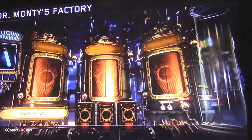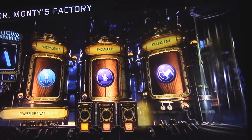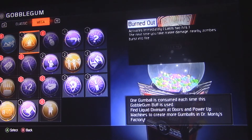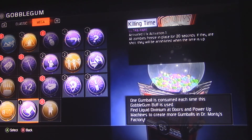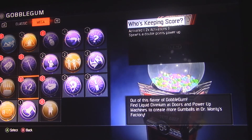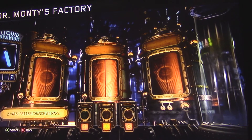Let's go to Mr. Monty's factory and open up another. We got Killing Time, Phoenix Up, and Power Boost. Let's go see what those do. Phoenix Up: revives all teammates and they all keep their perks — that's going to be pretty useful playing with friends. Killing Time: all zombies freeze in one place for 20 seconds, and if they are shot they will be inhaled when the time is up. We've only got five minutes left and double XP. Let's open up one more, which is a rare.